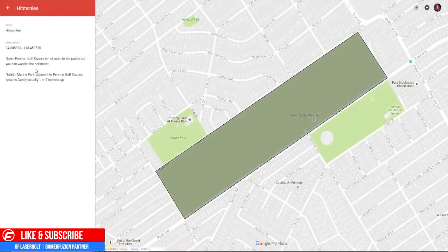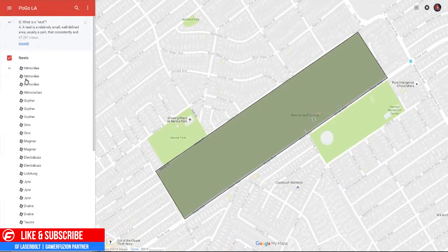So let's start with the first Hitmonlee location. It is located near the Penmar Golf Course — note it's not open to the public, so when you go, just walk around the perimeter and you should be good. This is located in Marine Park, adjacent to the Penmar Golf Course, and it also spawns Gastly occasionally — one or two spawn-ups.